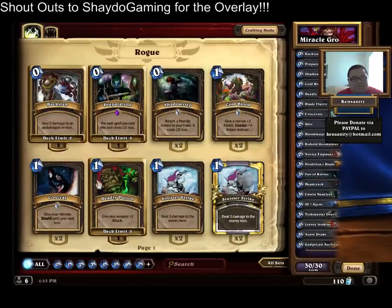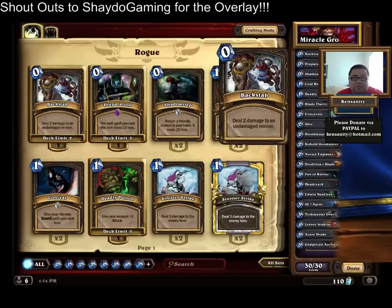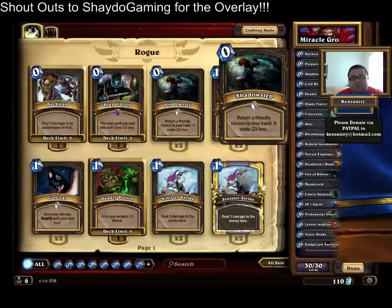I think this deck is very interactive, very intuitive, very fun to play. There's a lot of different strategies you can use with this deck. We'll go through the deck list real quickly because I know you can't see all the cards that are showing on the side. We have two Backstab, two Preparation, one Shadow Step.